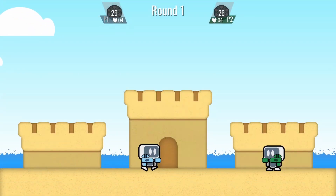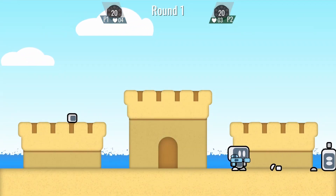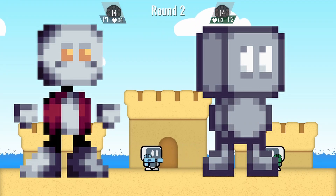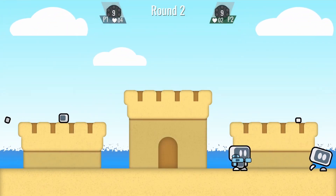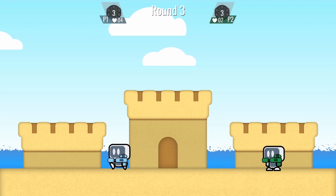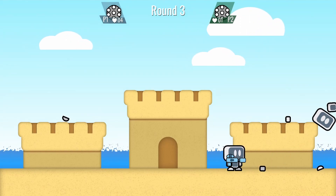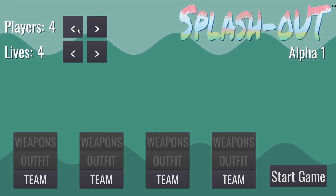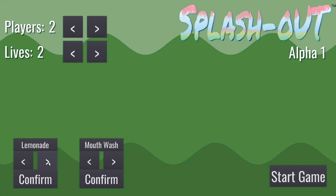The beach stage, where you can jump on top of sandcastles, is pretty simple but turned out really well. This is also the first time I've made a game that wasn't a pixel art style. The game was originally supposed to use pixel art, but I wasn't satisfied with how it looked, so I decided to try vector art for the first time. It was a little tricky to find an effective workflow, but I stuck with it and I'm loving the results. I also made a simple menu to change the number of players, how many lives they have, and their dedicated teams.